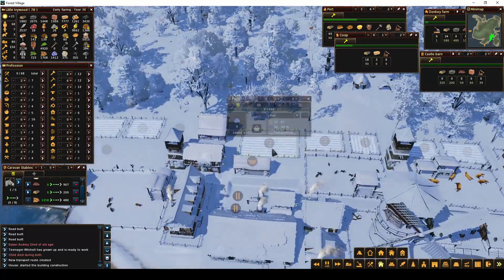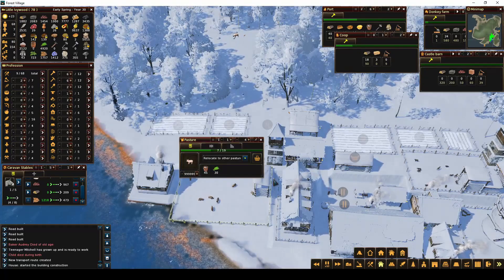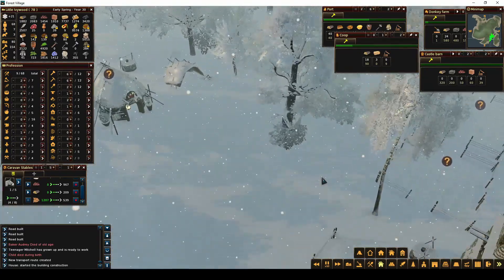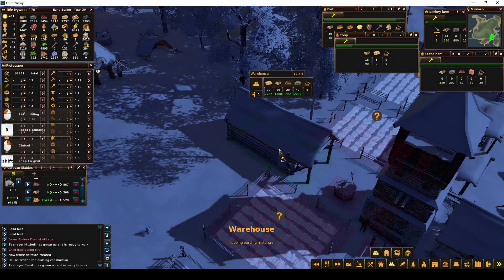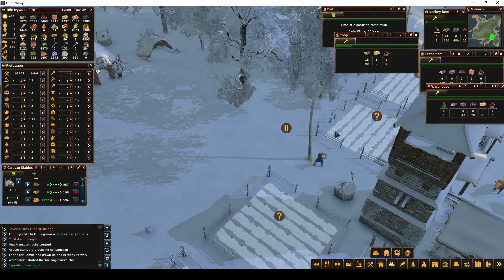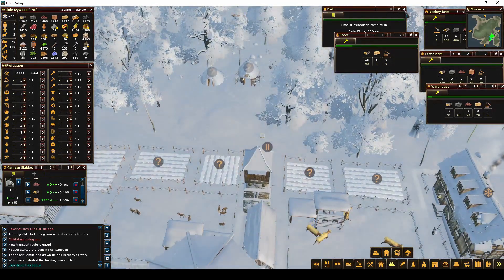These are all going to stay grass. Flax in here. These are going to stay oats. This is starting to get filled up — I'm going to need to build another warehouse soon too. I'm thinking right here if it'll fit. That's going to be probably after the castle barn because I need the castle barn more. Port's done.